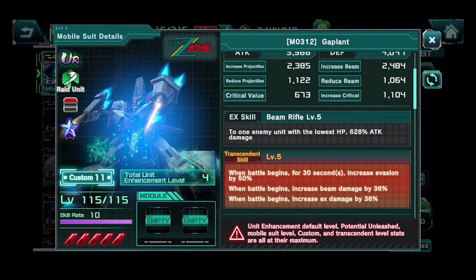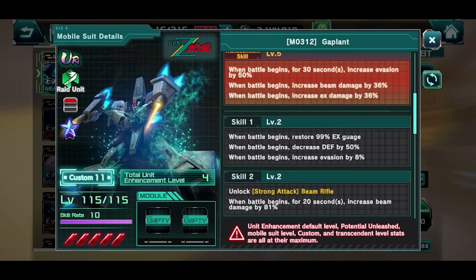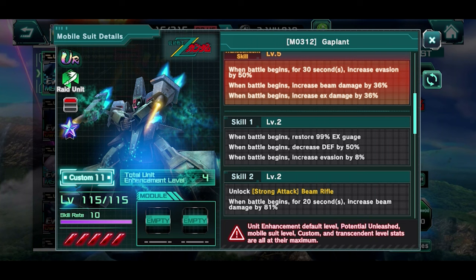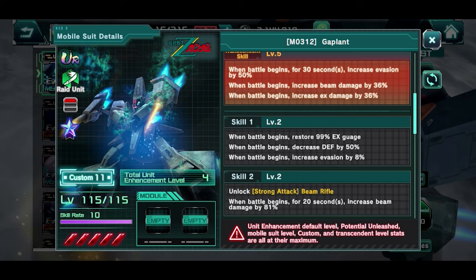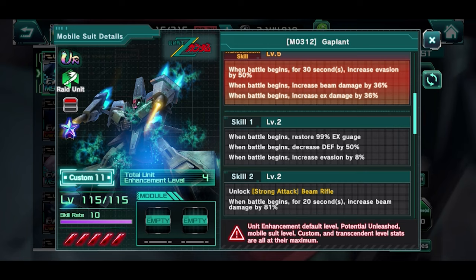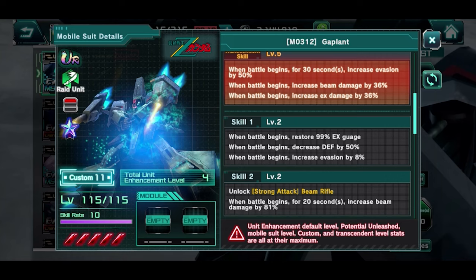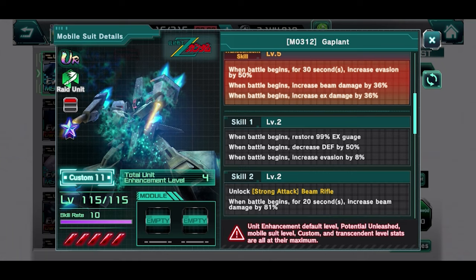This is definitely not a unit I would suggest going for, because when you look at its full kit there's nothing to write home about. Skill 1 is kind of cool — you can control the match for the first five seconds when you pop that EX skill at the start of battle, that's neat. But after that it doesn't offer much. At skill 1, reducing your own defense by 50% as a red unit is not something you want, because you literally die right after. And 8% evasion rate — that's just not cutting it; you'd need at least 15-16%.